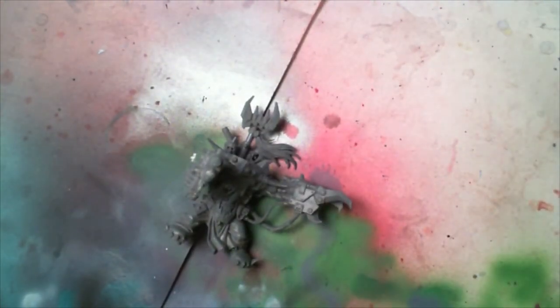On top of that, his upgrades are amazing. You can give him a Big Choppa or a Power Klaw to replace the normal Choppa — as you can see, this one's got a Power Klaw. Power Klaws are great; they pretty much give him the ability to wound anything your opponent can throw at him. You can also replace the Slugga with either a Shoota or Rokkit combi-weapon, a Shoota/Skorcha combi-weapon, or a Twin-linked Shoota. I think he's got the Twin-linked Shoota on this model, though that's going to get chopped off for the conversion.